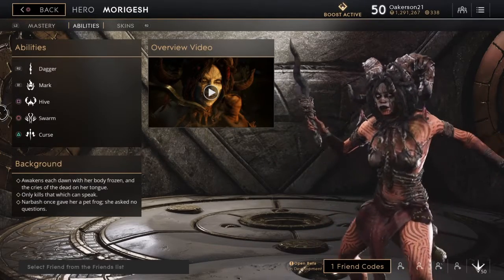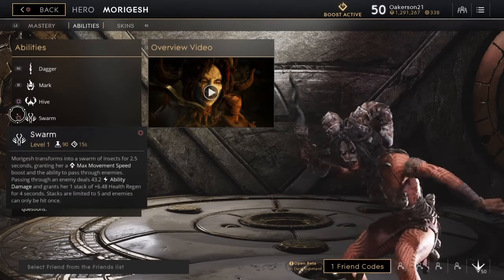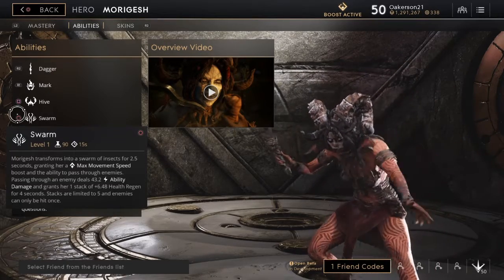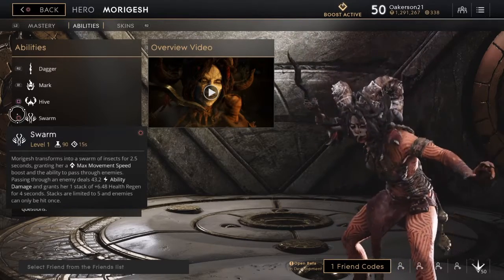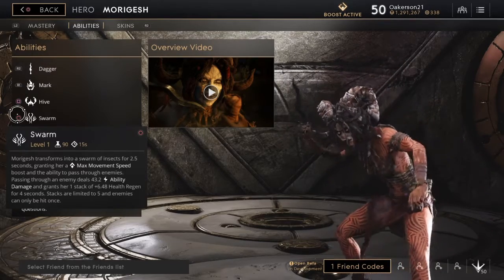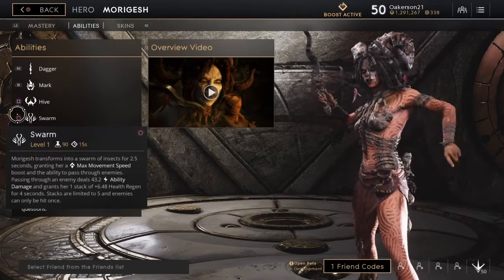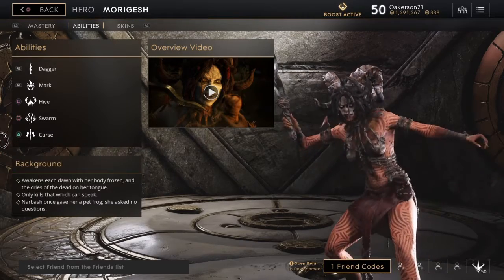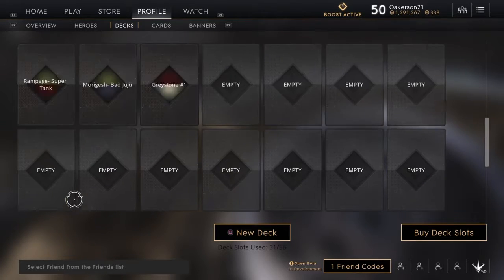Her last ability is her swarm, where she transforms into a swarm of insects granting max movement speed. When she passes through enemies — heroes or minions — she gets one stack of health regen, limited to five stacks. So if there's a huge wave of minions coming into your tower, you're only going to get stacks for five of those minions, not the whole wave.